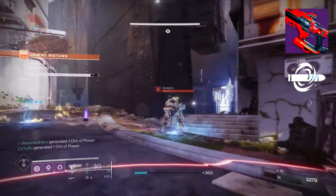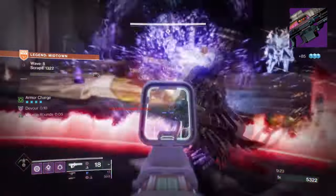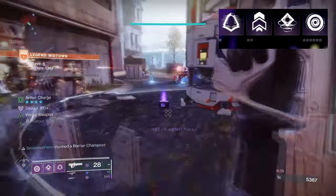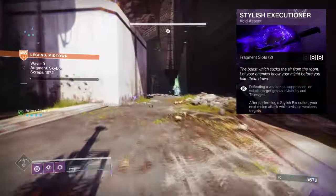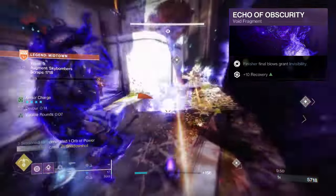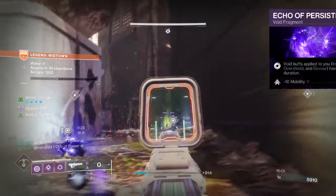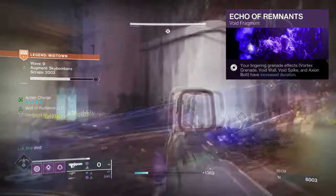Playing it safe, I added Riptide with Chill Clip to help with champions and bosses. Retrofit Escapade with Volatile Rounds and Fourth Time's the Charm makes it a beast against bosses and mini-bosses alike, though a new Void machine gun is also fine here. I chose Vortex Grenades for the long duration and damage they apply over time. Aspects are Vanishing Step, granting Invis on Dodge, and Stylish Executioner for finishing volatile, weakened, or suppressed enemies. Fragments are Echo of Obscurity granting Invis on Finisher, Echo of Starvation granting Devour on picking up Void Breach or Orbs of Power, Echo of Persistence increasing Void buff durations like longer Invis, and Echo of Remnants increasing Void grenade duration so Vortex Grenades get a 50% increase.